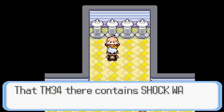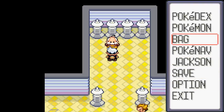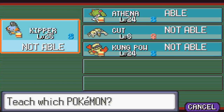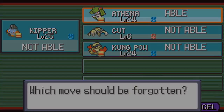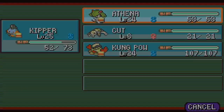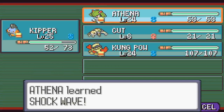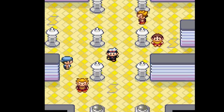We got TM34 Shockwave, which is pretty easy. We're going to teach that to Kirlia right now, of course — it's a pretty good special attack for this point in the game. We're going to replace Growl probably. Double Team could be useful if we want to avoid a really strong attack that we can't really take, since Kirlia doesn't have the greatest defenses, but anyway — there we go!